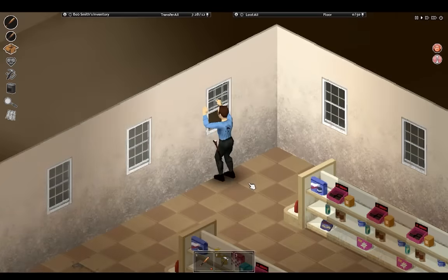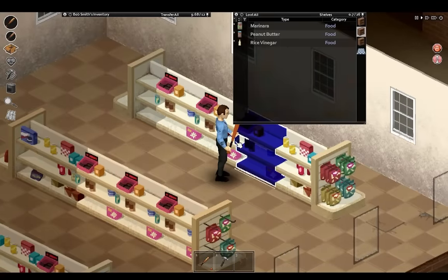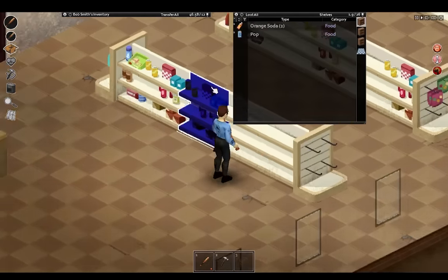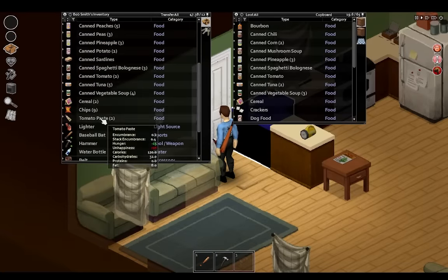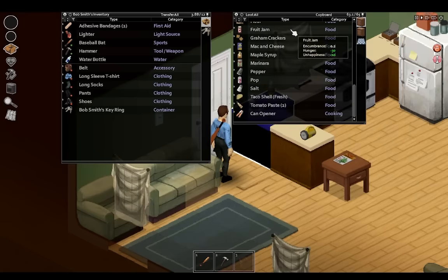Eventually I find this big supermarket-type place. If there was any good place to get myself a lot of food, it was going to be here, so I decided to just start hauling everything. I now easily had enough food to last me for months — I pretty much filled out the entire drawer with just food items. At this point, I knew I wouldn't have to go scavenging for food anymore. But still, I wasn't satisfied.